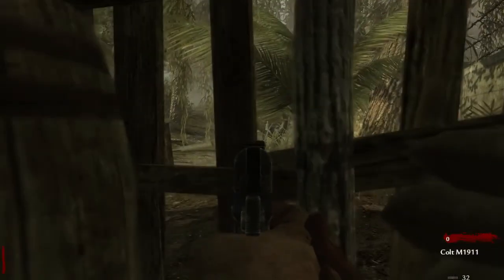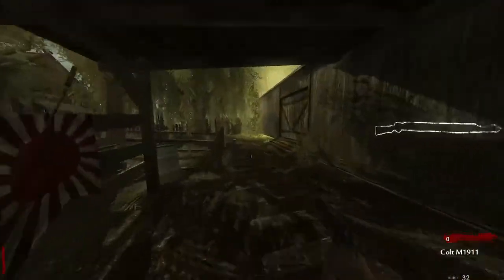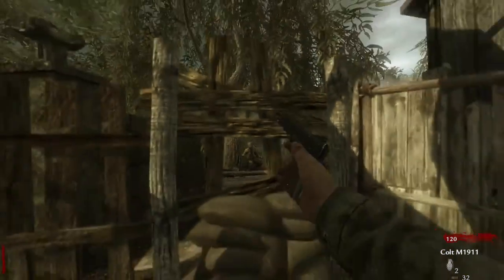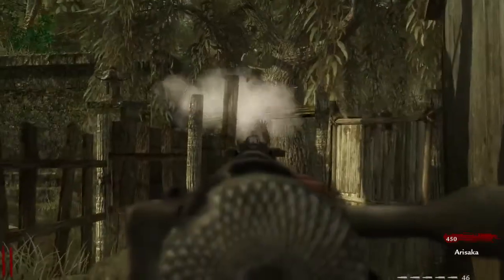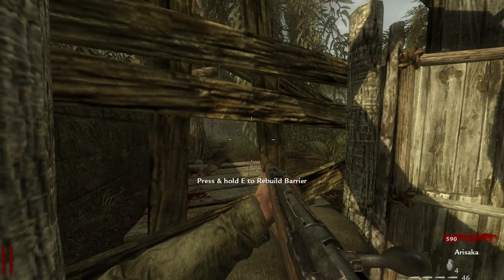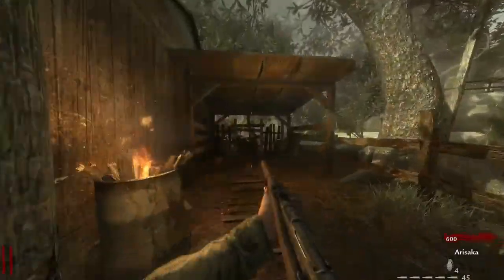Knee Deep is a custom zombie map for Call of Duty World at War by Vile88, released in January of 2016 on UGXmods.com. This map is a faithful variant of Shi No Numa from the default game, but that's not a bad thing. The original maps, while not as complicated and feature-rich as what we might be used to, are still great maps to come back to for some simple and satisfying zombie killing, and that's exactly what Knee Deep provides.